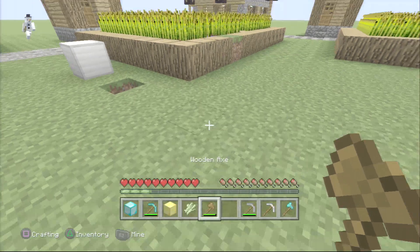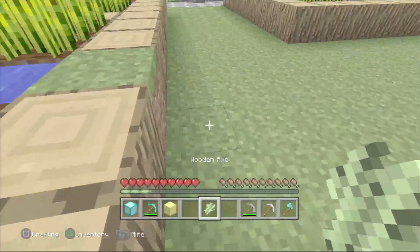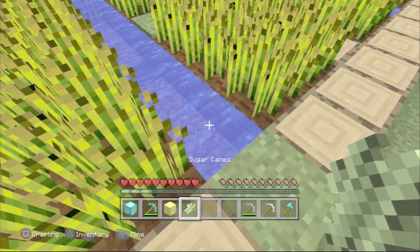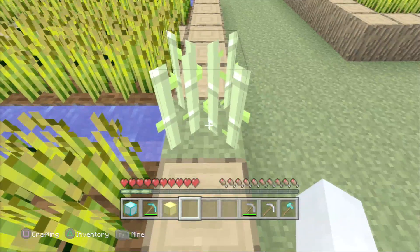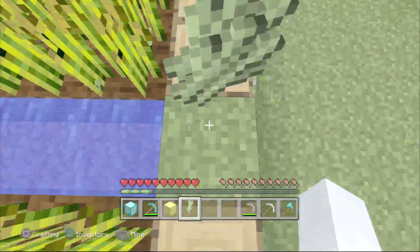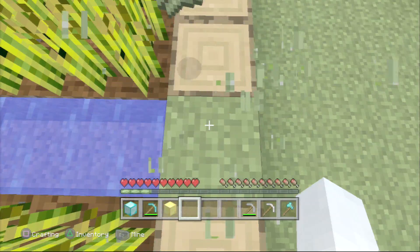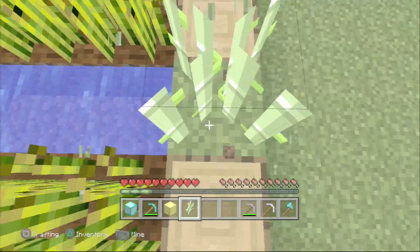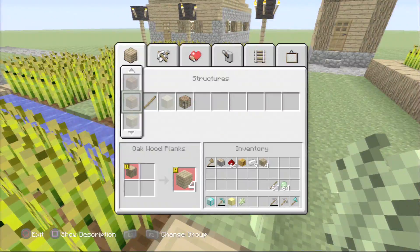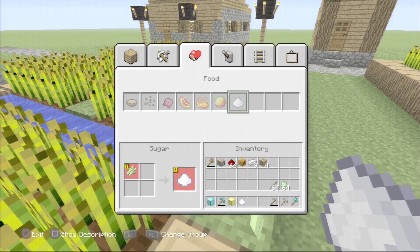Something else you can duplicate individually: sugar cane. Sugar cane only grows next to water, and you have to plant it on dirt, grass, or sand blocks. Just place it and keep doing it. If you only have one sugar cane, this is useful for getting the ingredient sugar, and you can immediately craft it.